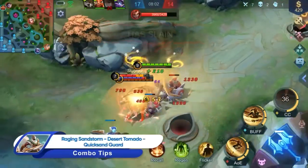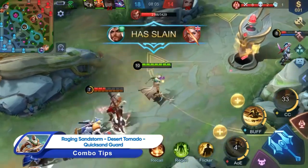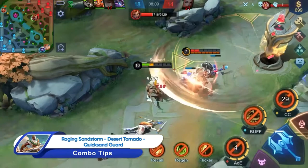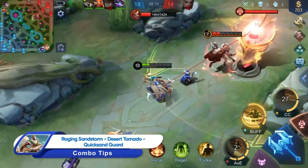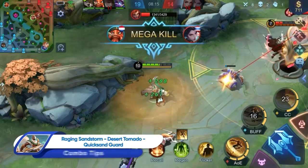When a teamfight breaks out, cast Raging Sandstorm if the timing's right to get closer to the enemy damage dealers. Then, try activating Desert Tornado to secure a kill. Now, cast Quicksand Guard to heal up and restore the power of sand. Mega kill!